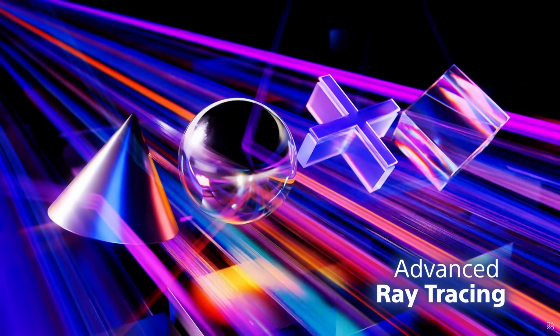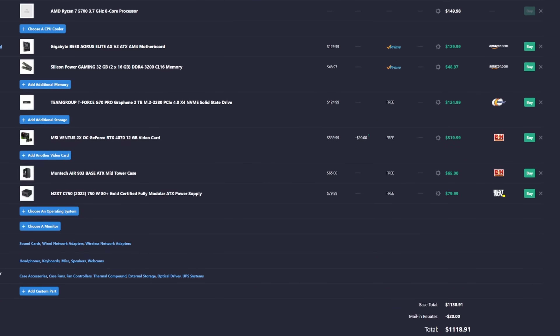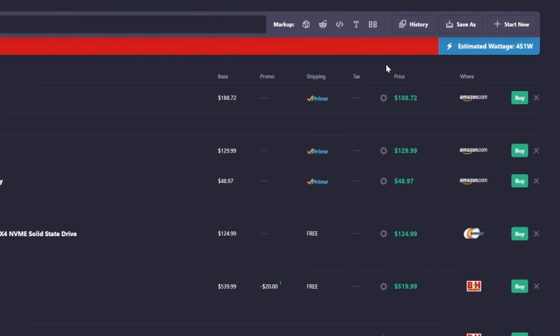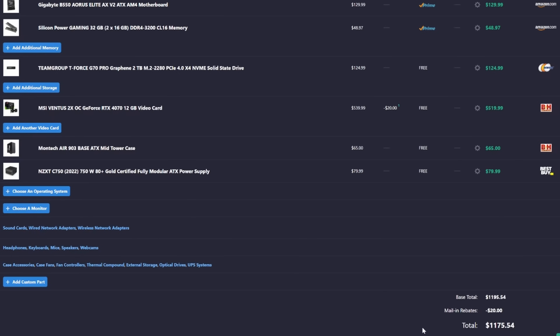We know NVIDIA is the king of ray tracing, so we could look at an NVIDIA GPU. When Richard from Digital Foundry was interviewed by IGN, he basically said that if you consider all the feature sets — AI upscaling, better ray tracing — you're probably looking at an RTX 4070. The cheapest RTX 4070 available is $519.99, bumping our total all the way up to $1,118.91. If we also switch to the 5700X 3D at $188.72 to take advantage of X3D technology, we'll need a CPU cooler — the Thermal Right Assassin X120 Refined SE for $17.89 — bringing our grand total to $1,175.54.